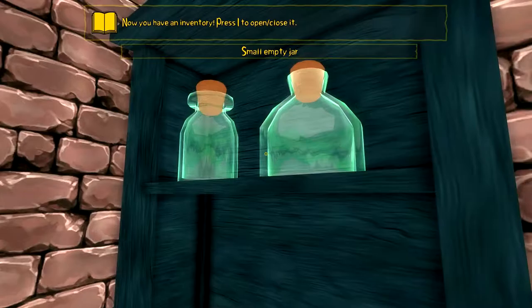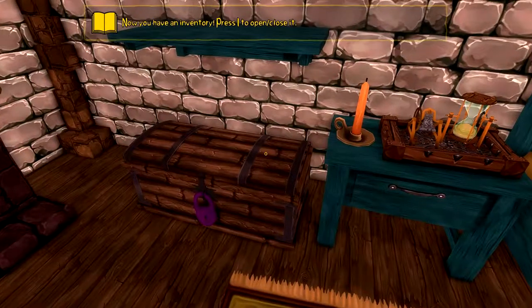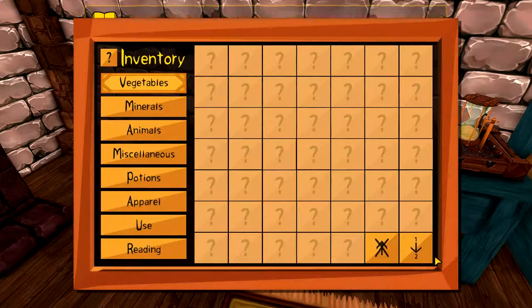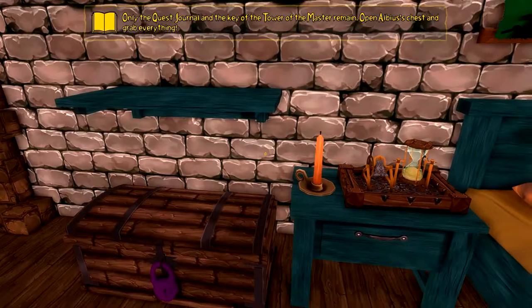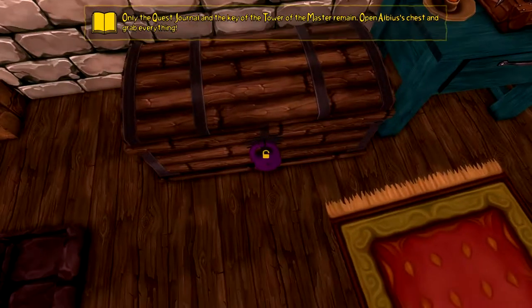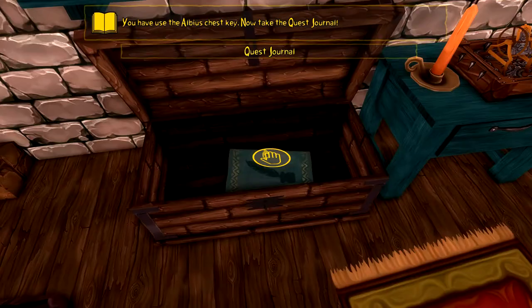I couldn't pick these right now, it just tells me what it is. Now you have an inventory - let's open that and click to close. Got our inventory. Only the quest journal and the key of the tower of the master remain, so we need to go in here.